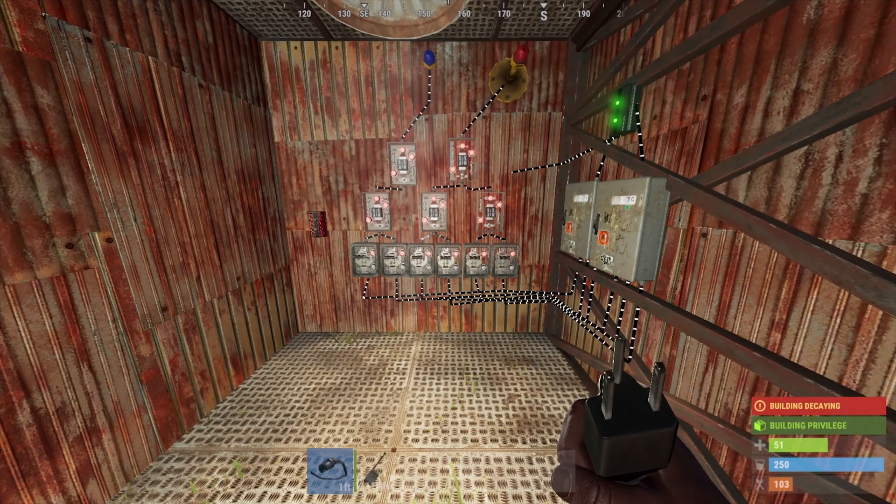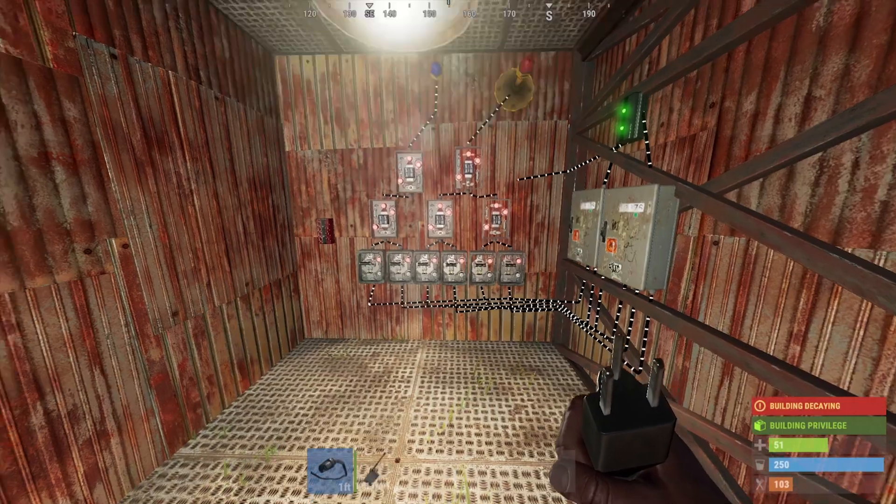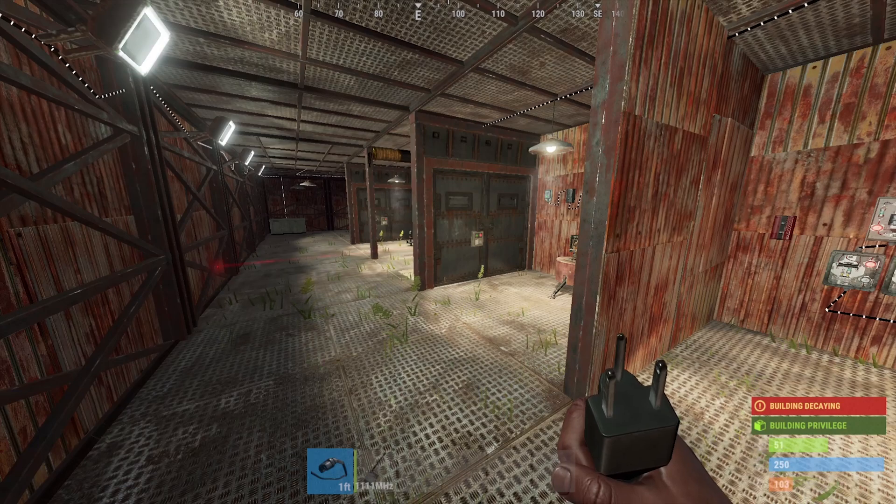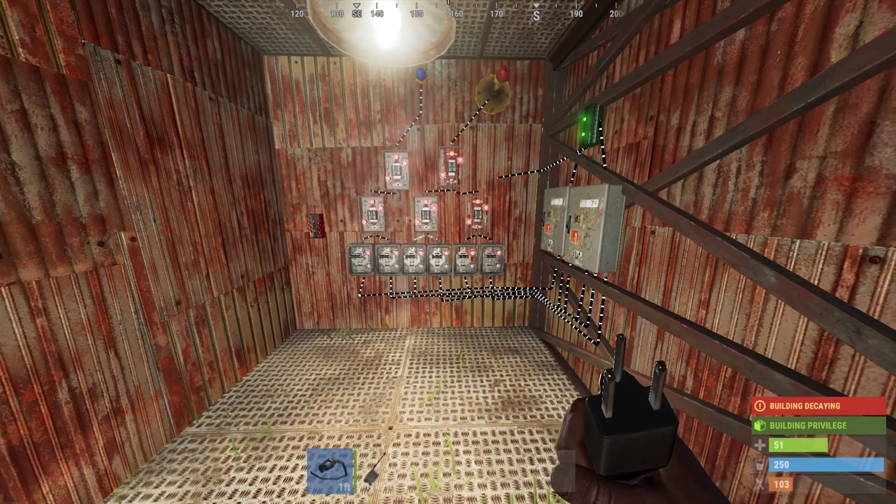Welcome back to another Big G video. I wanted to go into depth on electronics — this has been around for a while and people are still asking about my trap bases, how to do certain things, how to activate switches with a click of a button. I'm going to go through a couple of things I've done in my trap bases in the past, and a bunch of cool designs or techniques on how you could evolve your knowledge when it comes to trap bases, base defenses, or just straight-up knowledge about electricity in the game.